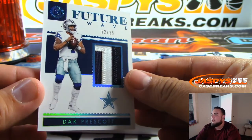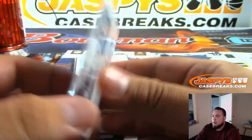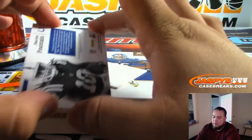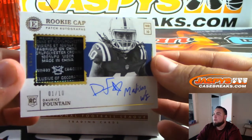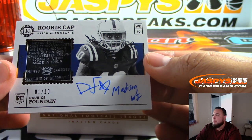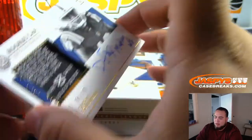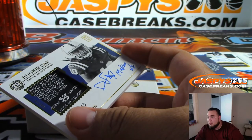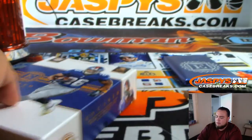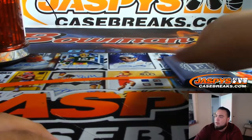22 out of 25 Future Wave patch, Dak Prescott. Spot two going to Anthony. And we have a one out of 10 rookie caps — Darius Fountain. Rookie, Madison, Wisconsin inscription. Nice little piece of the tag of the rookie cap. Spot one, Ryan. Nice. And the Encased card — good luck.